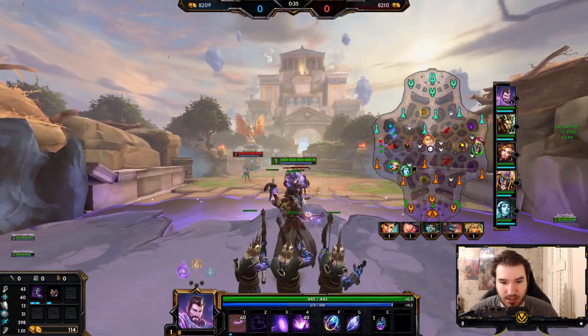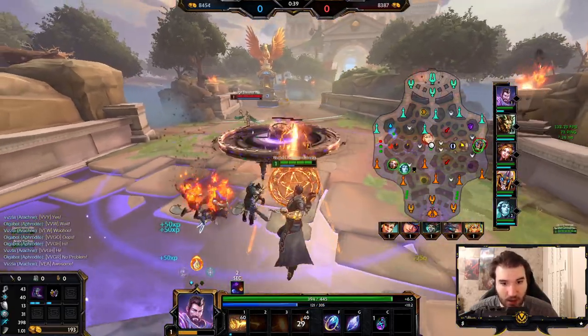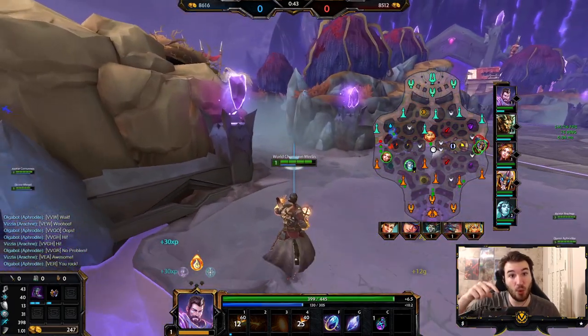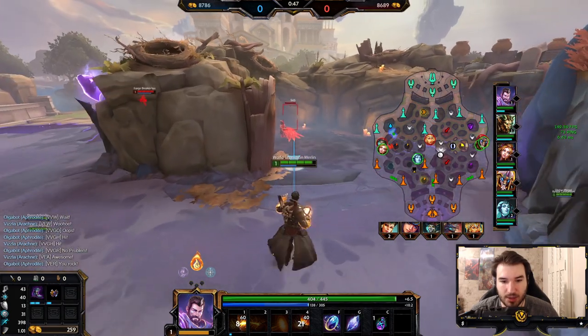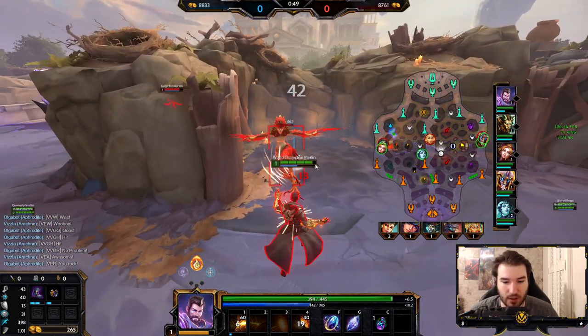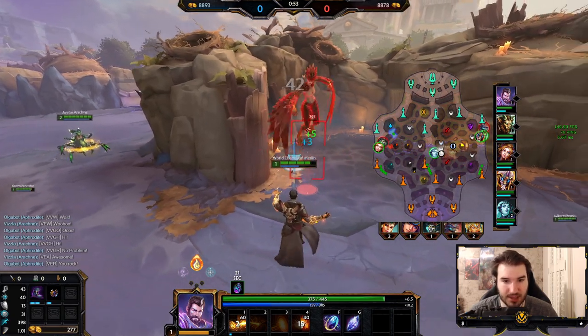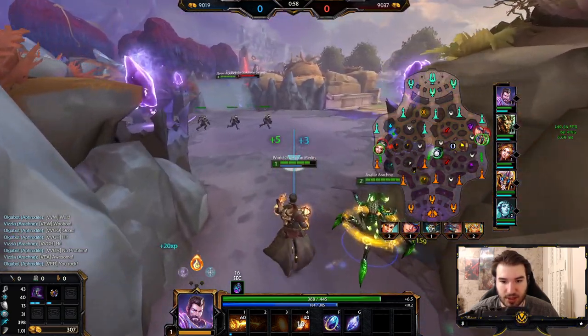So I'm going to go into fire stance here because she shouldn't have too much pressure. When I press 4, I can turn into any stance by pressing 4, and then 1, 2, or 3 depending on the stance that you're in. I'm going to start this here. My Rackney will come over. I'm going to use my multi-potion here. I'm in fire stance, so it's not really the best stance you want to be in, but given the circumstances, not really much I can do.